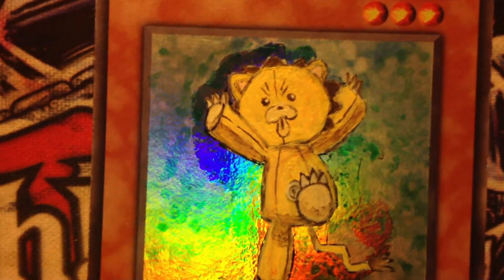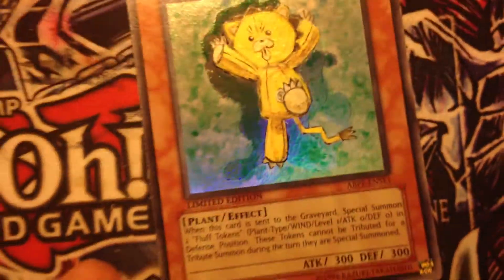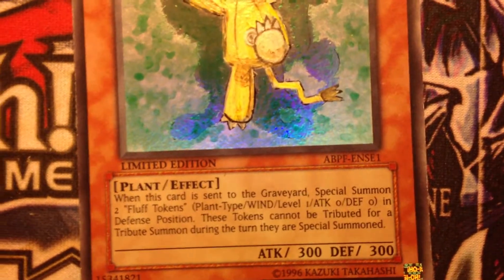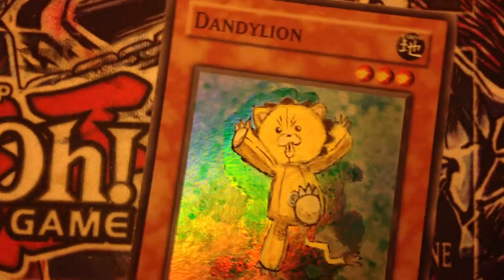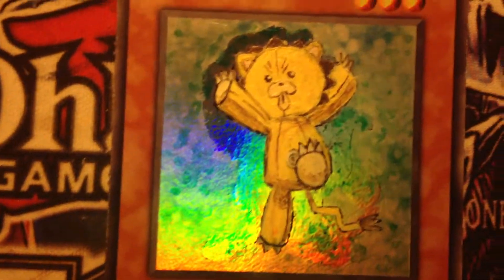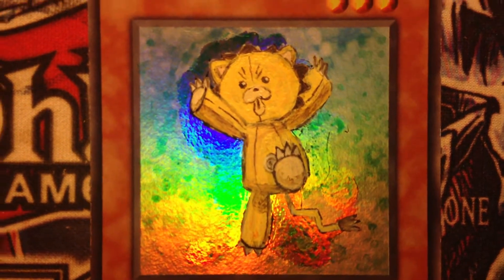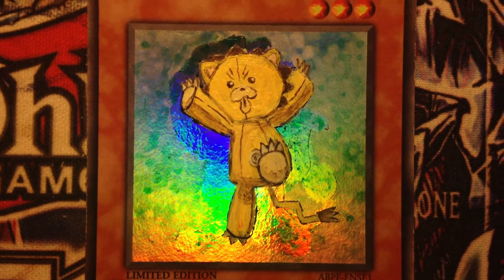I think he came out pretty nice. Another thing that I wanted to do with this card — if you don't know Dandelion's effect, when he's sent to the graveyard he summons two tokens, two fluff tokens. I wanted to do two custom tokens, but I'm really not sure what the tokens should be. Maybe one a picture of Rukia and another a picture of Orihime. If you guys have any suggestions, leave a comment.